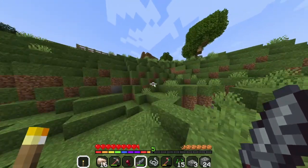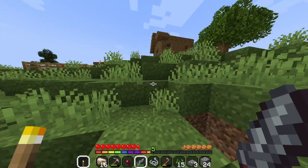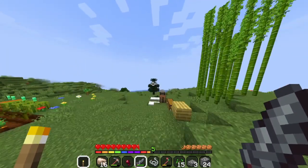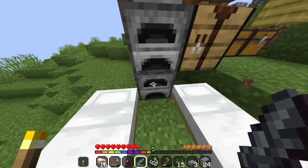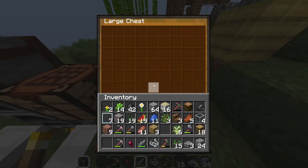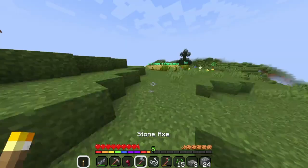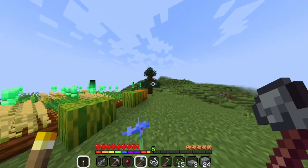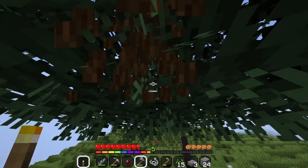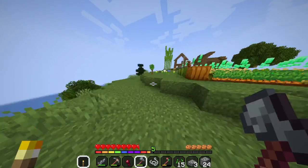My spruce trees have grown! I'm definitely going to chop down some of the spruce trees, put some of this stuff away, and then smelt the iron ingots. I'm going to smelt my raw iron. We have 30 iron ingots — I was not expecting 30 iron ingots, but we have some. I'll actually show you guys the progress on the houses a little bit.